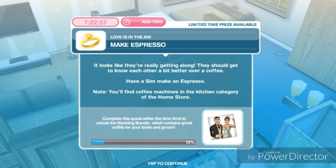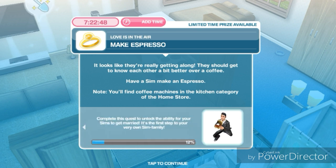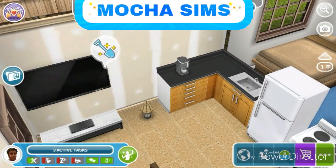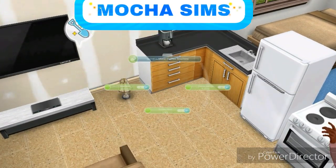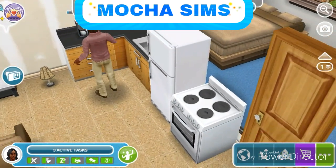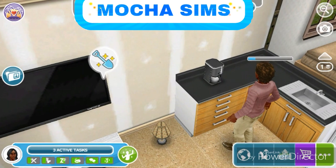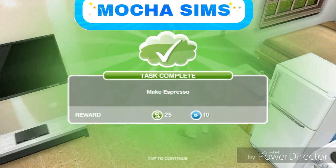Next task: make espresso. It looks like they're really getting along — they should get to know each other a bit over a coffee. Have a sim make an espresso. You'll find coffee machines in the kitchen category of the home store. I already have a coffee machine because I needed it for the cooking quest I recently did. That's just gonna take 20 seconds. Okay, so he's done making espresso.